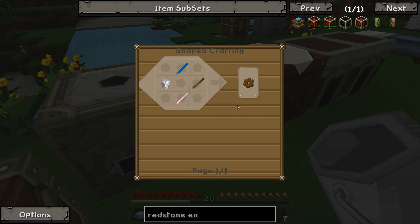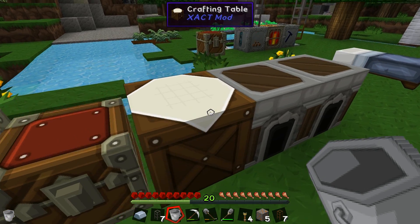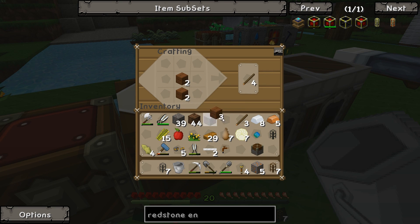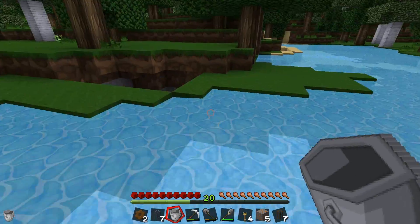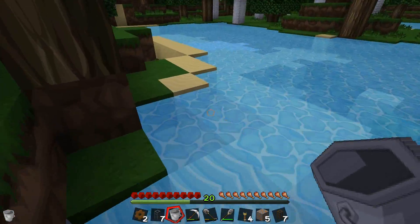We need a redstone engine, which is one of these. Do we have enough stuff? I think we do. We can make one of those. We're gonna need some more sticks to make some more wooden gears. Here we go, look at that. And then I think if we grab a piece of glass, a piece of sand and make it into some glass, I think we can probably make another one. Let's run all the way over here and take this piece of glass.